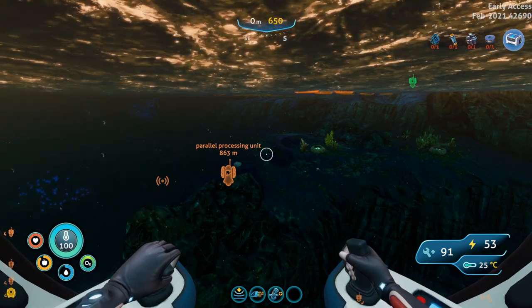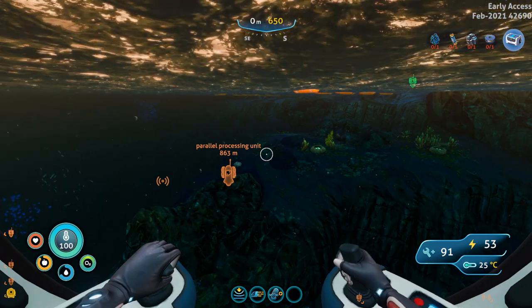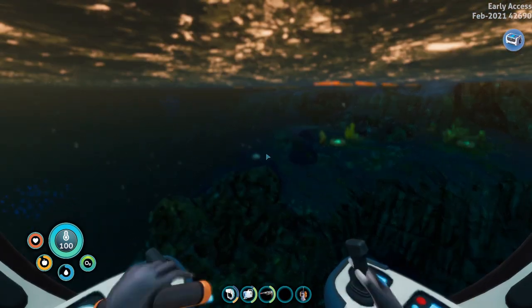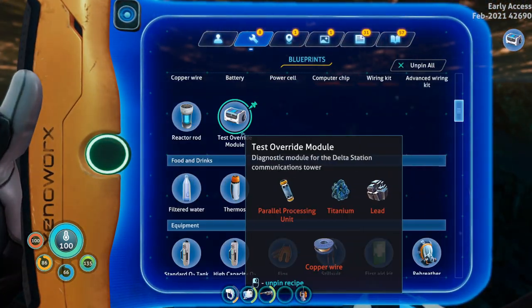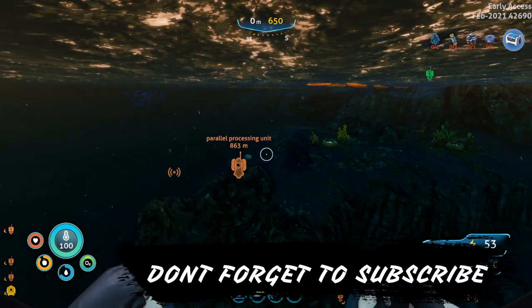Hey everyone, welcome to the channel and welcome to this Below Zero tutorial. Today I'm going to show you how to unlock the parallel processing unit. You are going to need this for the test override module, so let's get on with it.